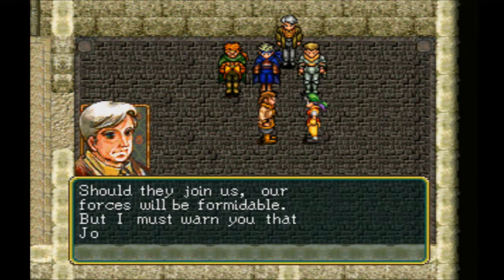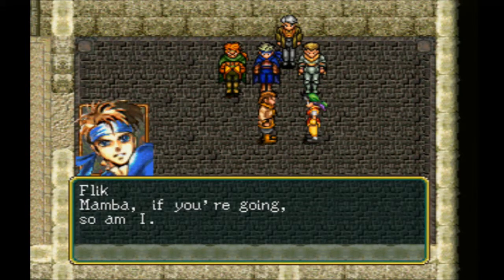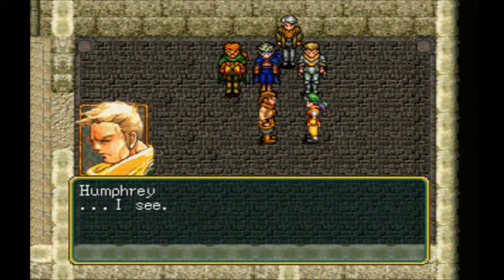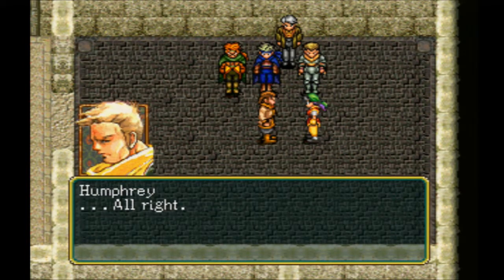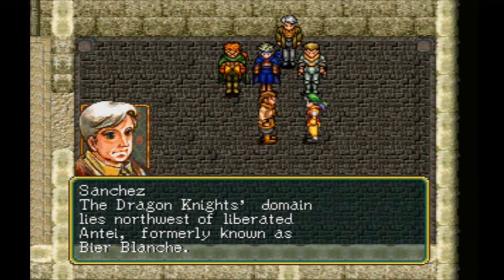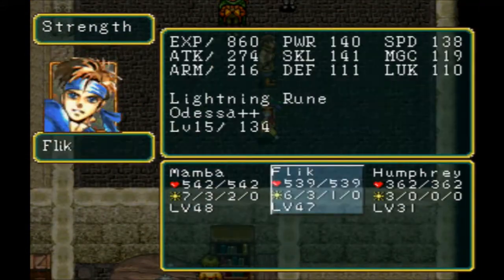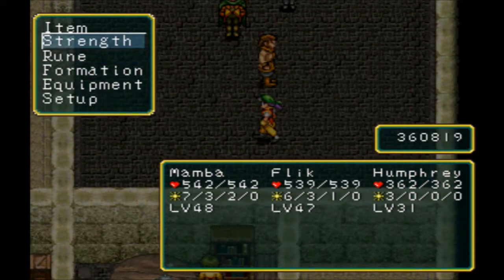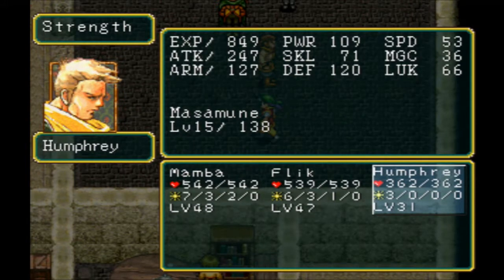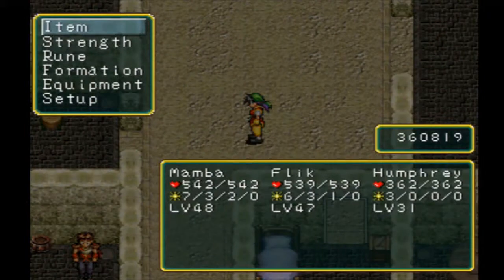They're at neutral status. Flick is mandatory for this mission. We're heading northwest of Ante. So we're mandated to take Flick and Humphrey with us. I've already upgraded Humphrey offscreen and leveled him up a little bit. He's a strong frontline fighter, but his speed and magic stat are terrible — which is why I don't think he's that great of a member. I like Humphrey as a character, but he's no Millich, no Flick, no Victor.